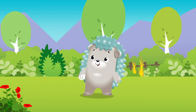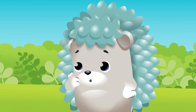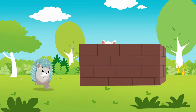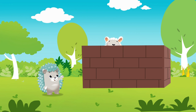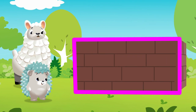Hedgehog's playing hide-and-seek. Three more left to find. There are many different kinds of shapes to hide behind. Who's behind the wall? And what shape can it be? It's Llama behind the wall! The rectangle wall.